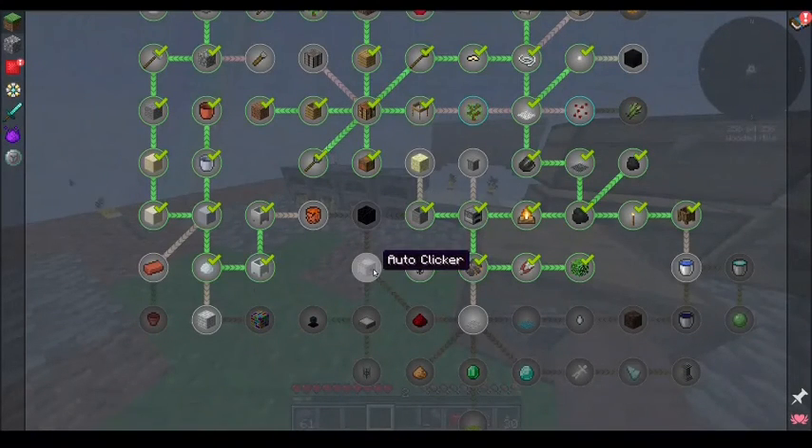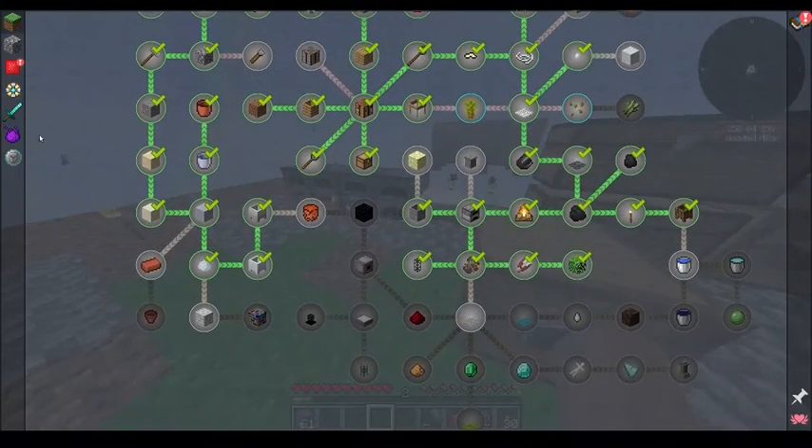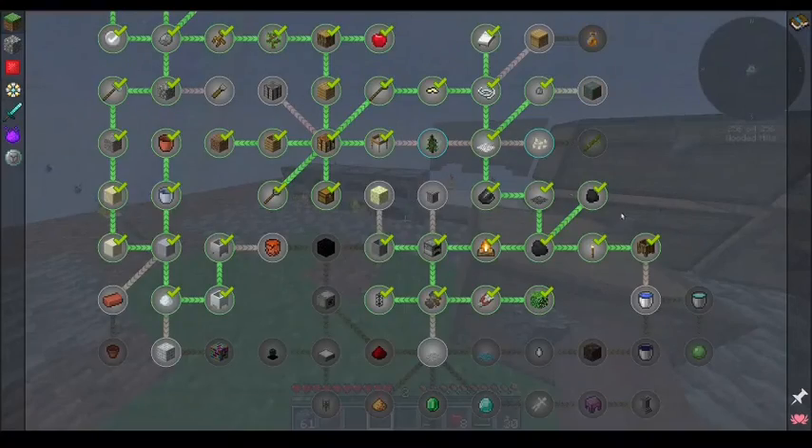We still need the lava bucket. We still need obsidian. Ooh, an auto clicker. And a solar pin. God, this quest goes fast. Whoa - the Undergarden? This is the Undergarden? That's sweet!